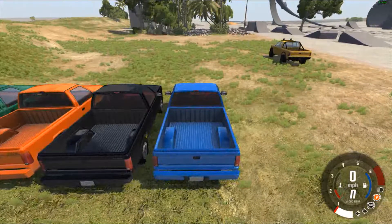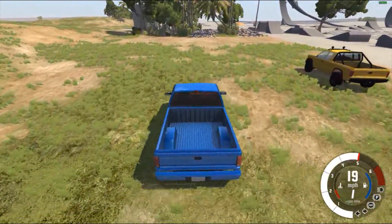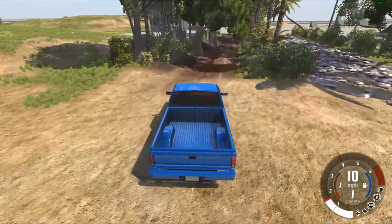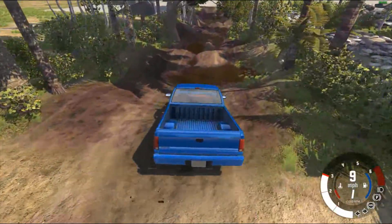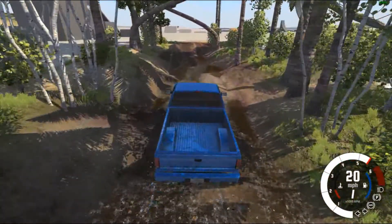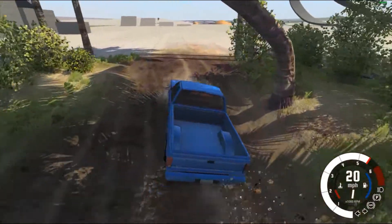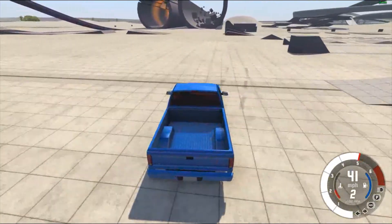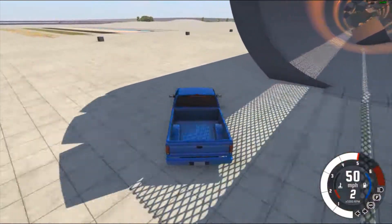Next is the blue truck — limited slip 4.10. I would think this will do even better in the sand because it'll eliminate some of the tire spin. Let's see what it does in the mud. It's trying to even out the tire spin — I don't have as much full travel speed but it's more controlled. It made it through very well. It shouldn't drift as much because it's going to try to eliminate tire spinning.